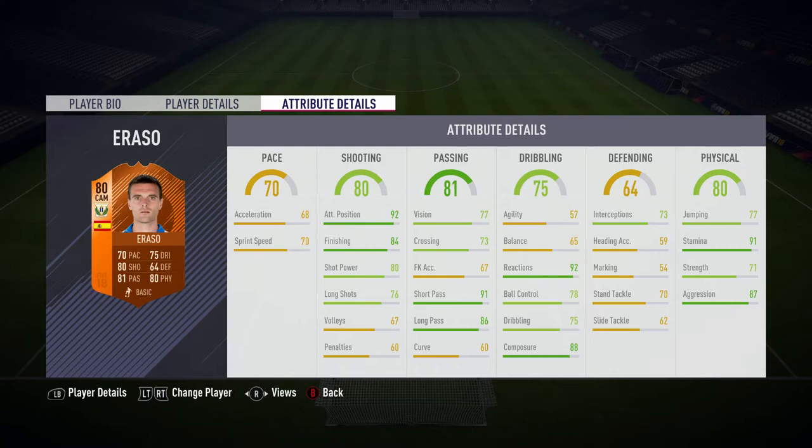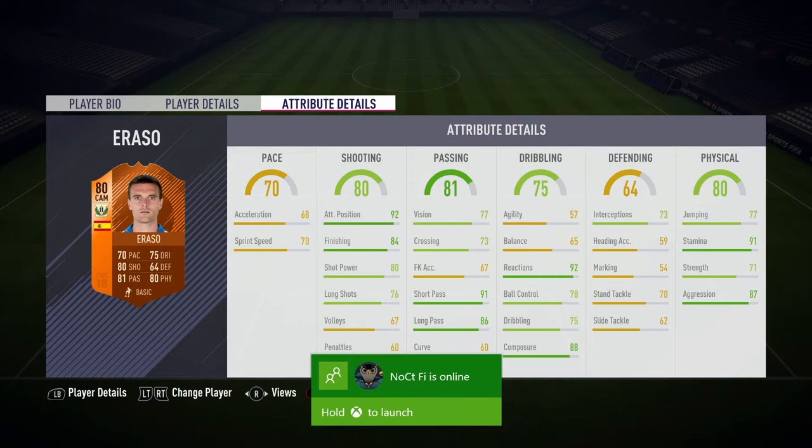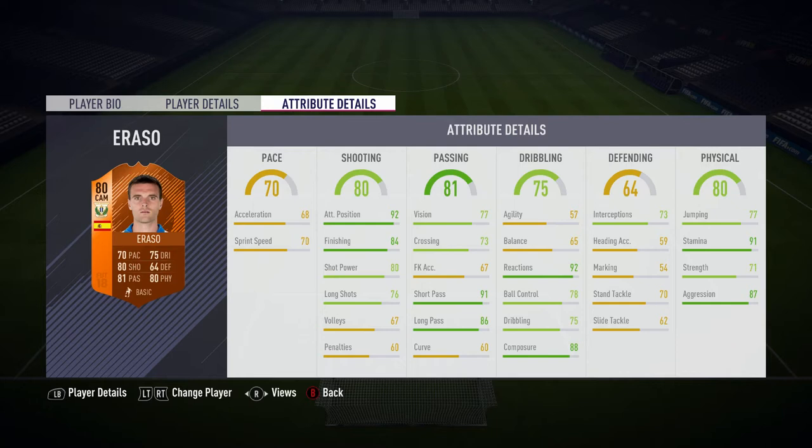He's got 92 attacking positioning, which is a very good stat, with 84 finishing, 80 shot power, and 76 long shots — some pretty good shooting stats. His passing stats are great with 91 short passing, 86 long passing, and 92 reactions. I don't really know how much of a key stat reactions is, but it's very high. He's also got 88 composure, so he's good at finishing chances.